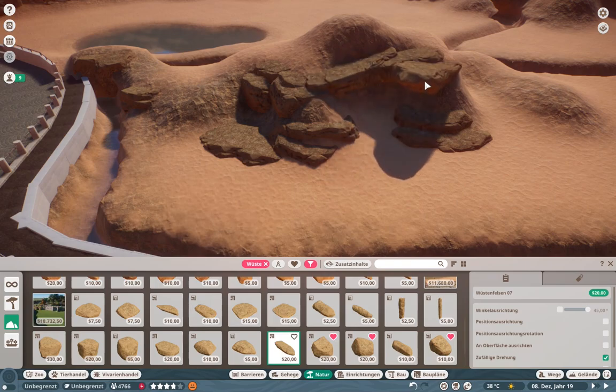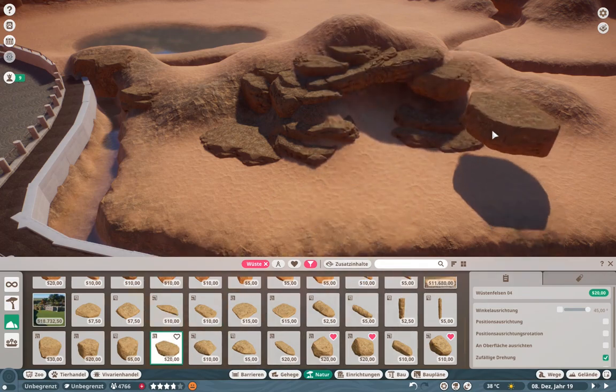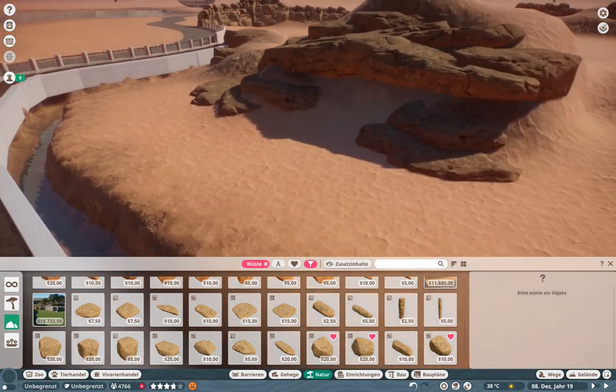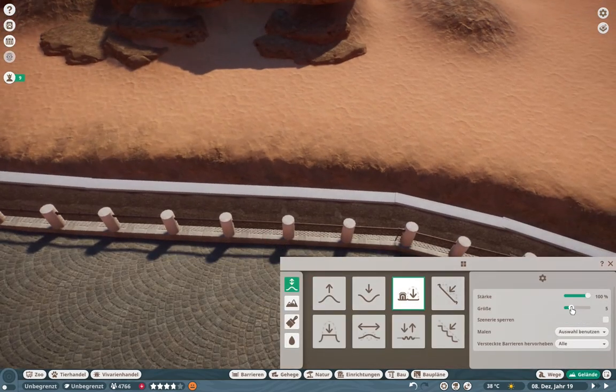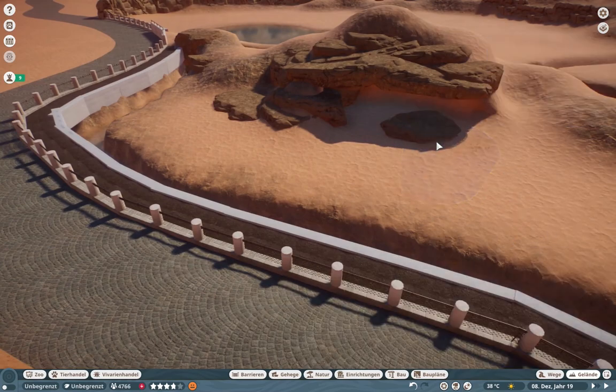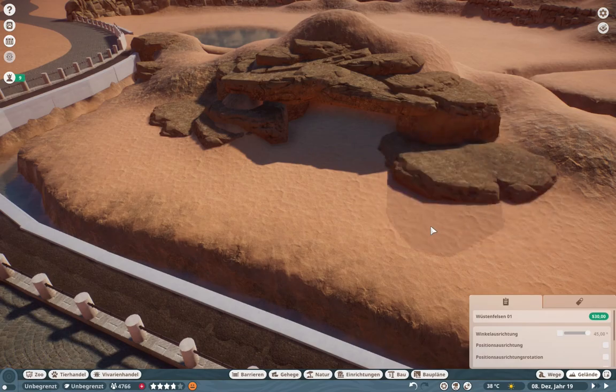I'm having so much fun building these panoramic sections in my zoos right now. I'm also thinking about doing something like that in Swamp Lake Zoo, my German series, because I'm pretty into it. And I thought about doing a heavily themed zoo someday — something like Disney's Animal Kingdom — that would be so cool.